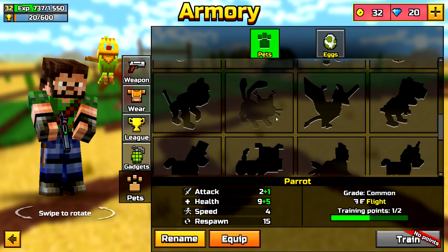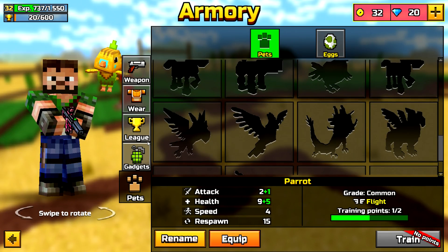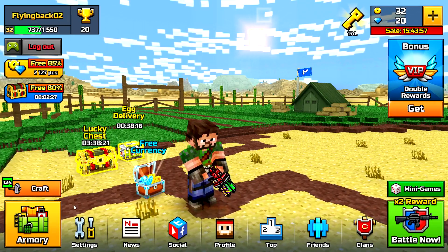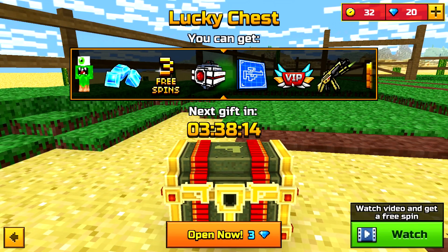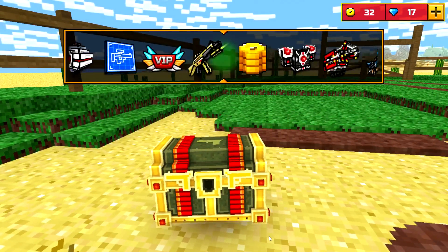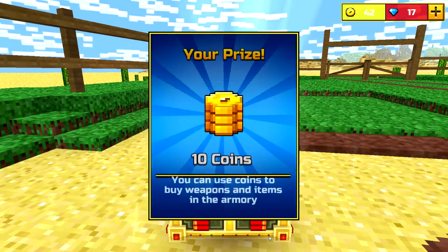I'm pretty sure we got one new pet — yeah, it's like a new cat maybe, and that's all for the pets I'm pretty sure. Who knows, they may add another one secretly. But another interesting thing they added — you can actually get VIP from the chest, which I find pretty cool. Let's just open one and try to get VIP — nope, we got some coins, ten coins, not bad.